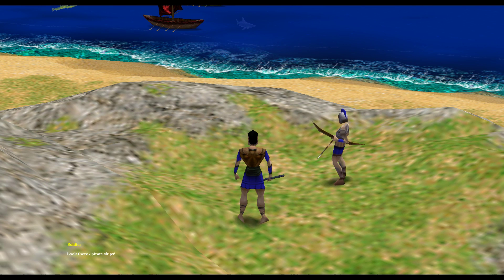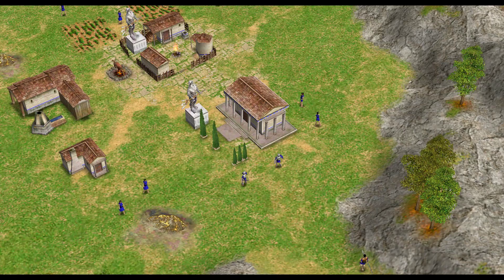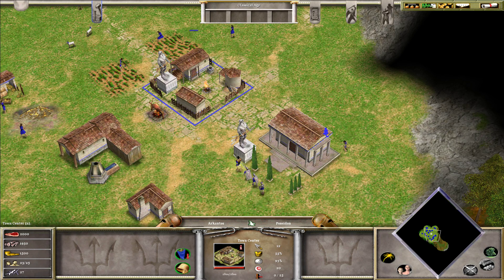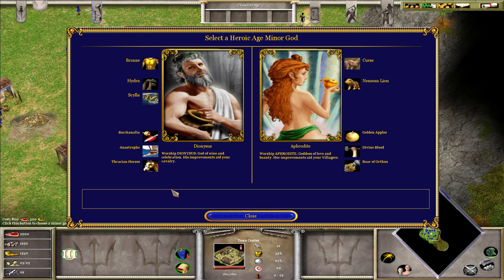Oh, look at my resources. To create a larger army you'll need to defeat the pirates, but first, since you already have enough, you should advance to the next age. Select the town center — the flashing button allows you to advance to the next age. The choice of minor god determines which mythical creatures you can summon and what powers the gods grant you. You can only pick one minor god per age, so choose carefully.